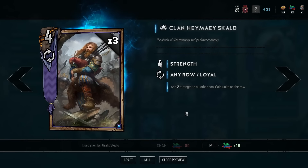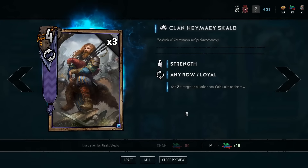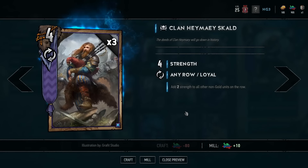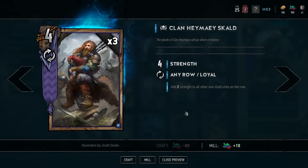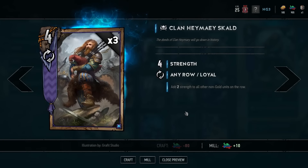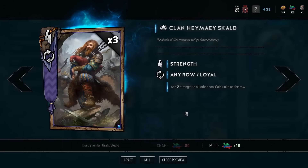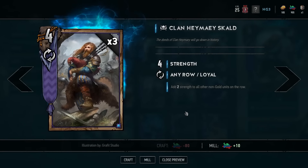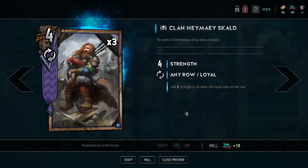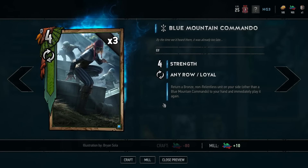The same can be said of the Clan Heymaey Skald — he adds two strength to other non-golds in the row, so he just needs to find a row with three other units and you're getting great value. There's a lot of potential in cards like this to exceed expectations. However, these are circumstantial — you need three units in a row to achieve that. If a Skald or Hawker Healer comes into play with nothing else in play, these cards are underwhelming and you're losing value.